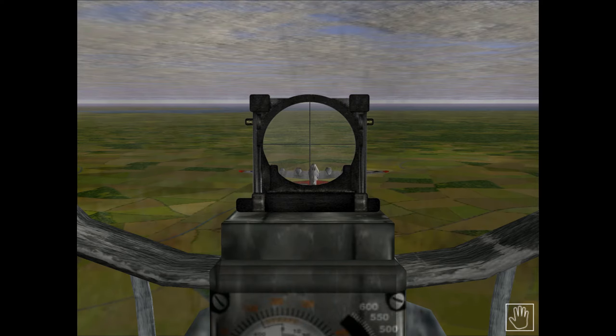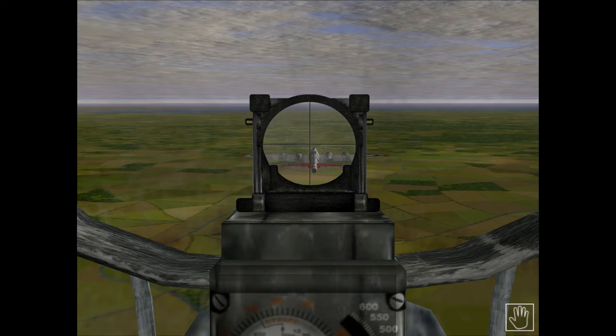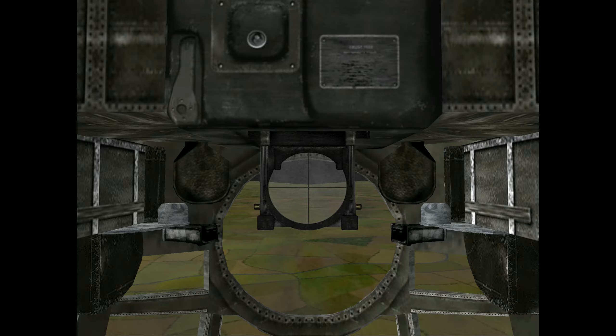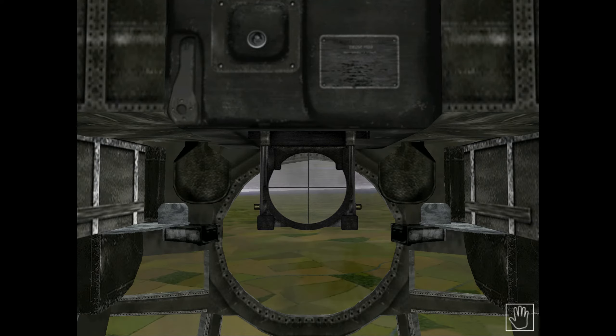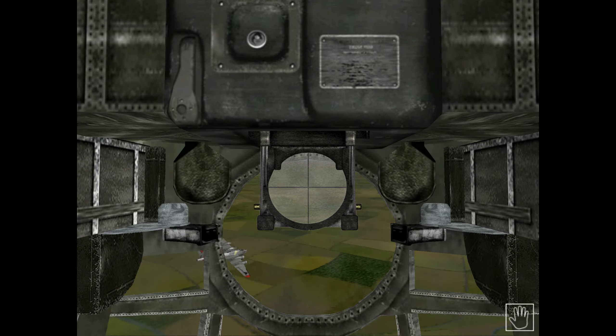It really doesn't provide much of a challenge at all. Let's go to the ball turret now by pressing the number seven key at the top of the keyboard. Again we have to wait for the B-17 target plane to move into sight. I'm going to press M to go into manual mode, then move around and look for the target B-17 — there we go.